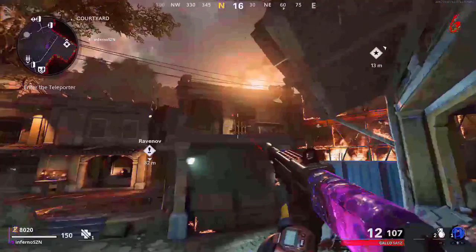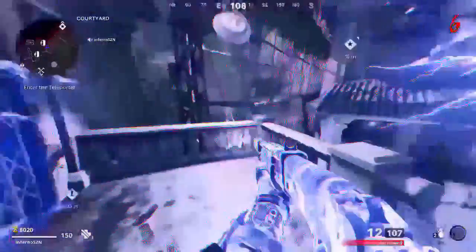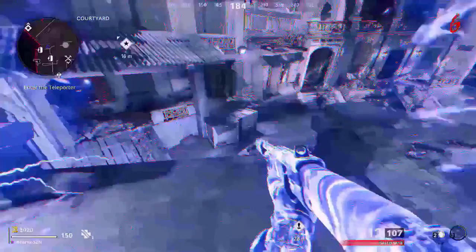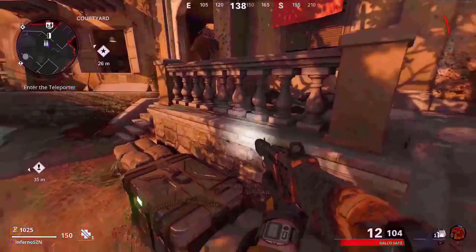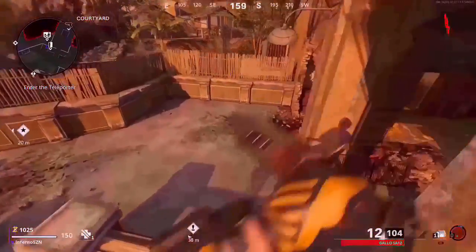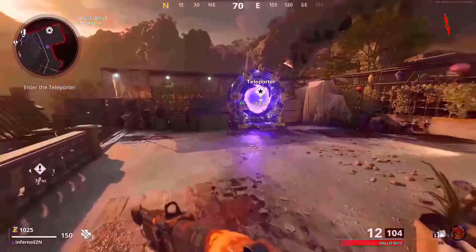For the next method, come over to these boxes and stand exactly where I do, then jump and use your Aether Shroud. If done correctly, you will be on the balcony again. The last method is probably the hardest — make your way to this fence in the courtyard, make sure you have a zombie running towards you, prop up against the fence and knife, and you will be boosted into the air. This is also the best method since you can do it on round one.